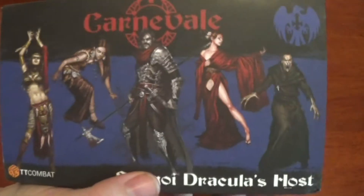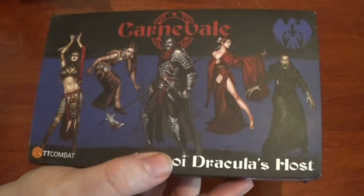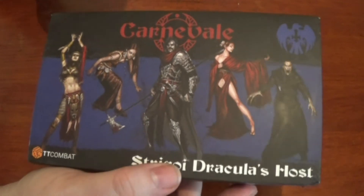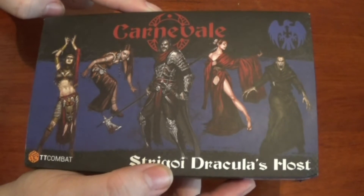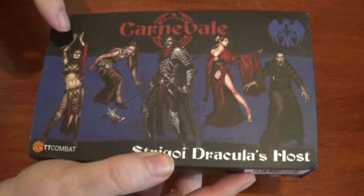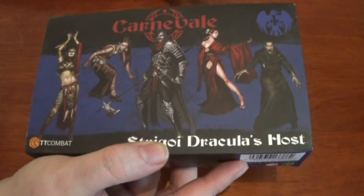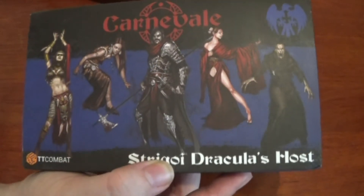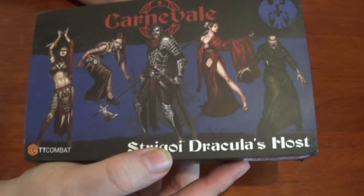This isn't a legal gang by the way, guys, just so you know. If you're going to get Strigori, you have to get this box and you have to get the starter box that we've already done, or find yourself a henchman for each of the heroes separately later on whenever they come out. But your best bet is just to buy the other starter set because you get enough in there to have a massive force with Dracula.